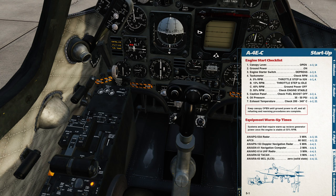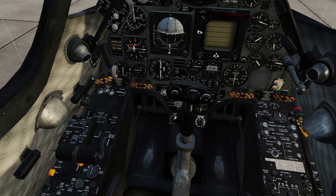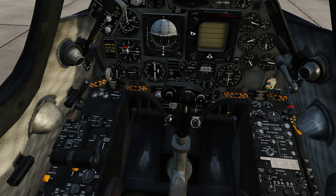Let me adjust the camera so we can see the engine instruments — we've got RPM here, and exhaust temperature here. I'll right-click the starter button and the engine will start to spin. On passing 5% RPM, we right-click the throttle, which engages the igniters. As it passes 10%, we right-click again, putting the throttle into idle position. The engine will now continue to spin up, and at the right moment the starter button will pop out. It'll stabilise at around 56% RPM.